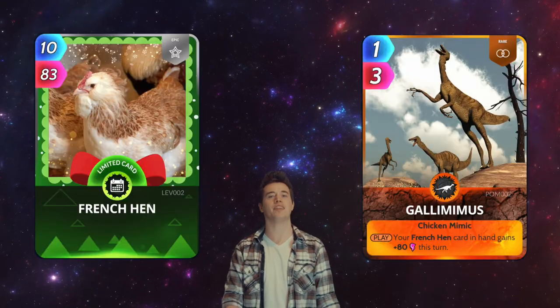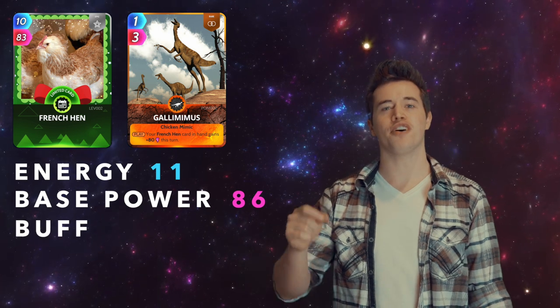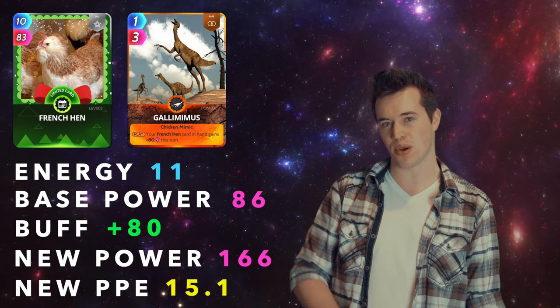The French Hen and the Gallimimus. Total energy: 11. Total base power: 86. These two add a buff of 80. This makes their new power 166, and their new PPE 15.1.